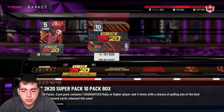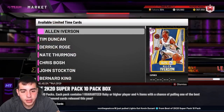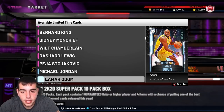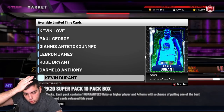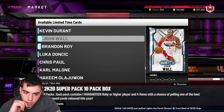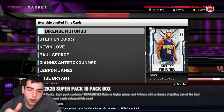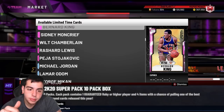Drop 20,000 MT in the comments and like the vid — for you new folks, 80 likes gets a 20,000 MT giveaway. The Best of 2K 20 packs are here with pretty much every rare pink diamond. Hopefully we pull KD — if we see a dime flash and it's KD, I'm throwing a party. Players you want to pull: Brandon Roy, MJ amethyst, LeBron diamond, Paul George diamond, Curry — nine wouldn't be bad, Lamar Odom, and pretty much every pink diamond.